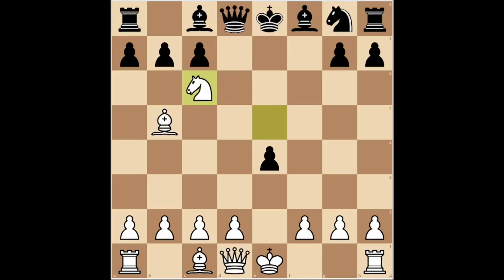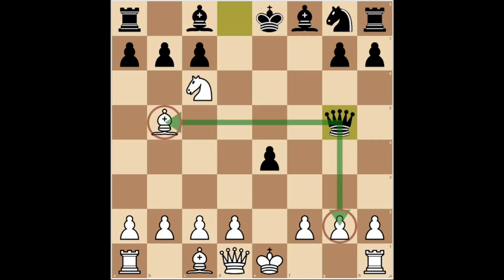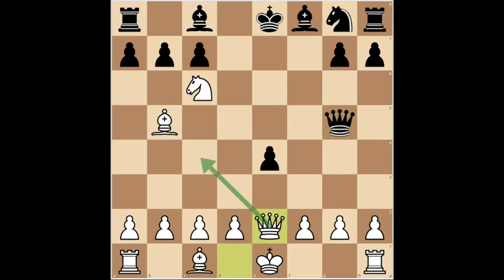After the move knight takes c6, black has two options: queen d5 or queen g5. In case of queen d5, white's best response is c4, defending the bishop and attacking the opponent's queen. And in case of queen g5, black attacks the white bishop and the g2 pawn. The best response for white is queen e2, defending the bishop and attacking the e4 pawn.